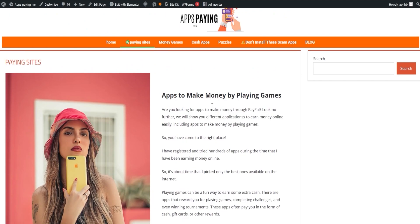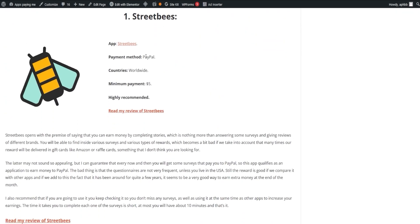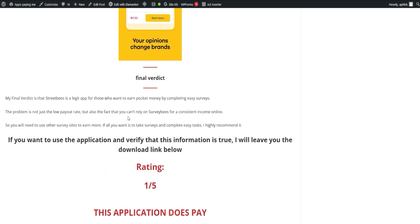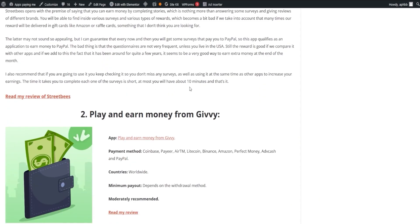Let's kick things off with Street Bees. This app starts on the promise that you can earn money by completing stories, which in essence are just surveys and giving reviews of different brands. Despite the potential drawback of many rewards being delivered as gift cards such as Amazon or raffle cards, every now and then you will get surveys that pay directly to your PayPal, making it an appealing choice for extra income. The app has been around for a while, adding to its credibility, although the frequency of questionnaires may not be as high unless you're based in the U.S.